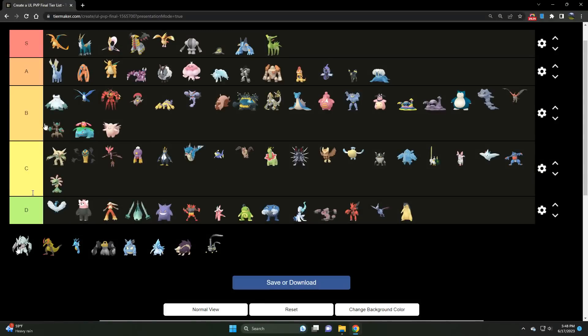Golisopod is very strong — X-Scissor is holding it back a little bit, but it's more of an anti-meta Pokémon. It's a B tier Bug/Water type because it has play against Cresselia, the Fighters, and with Shadow Claw it has some play against Giratina — though it does struggle against Giratina. Handles Deoxys quite well, shuts down Walrein, shuts down Swampert. On the right team, if an opponent is caught off guard, it can really shake things up.